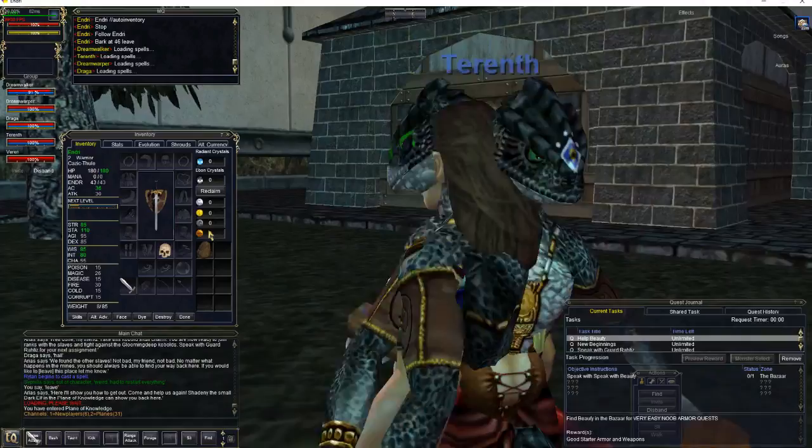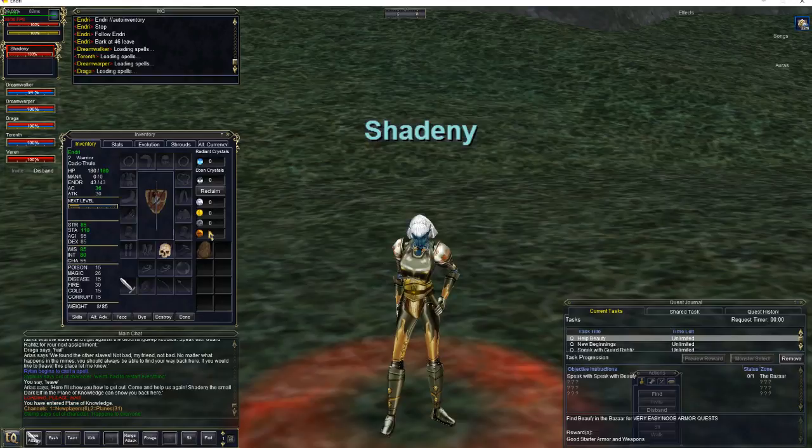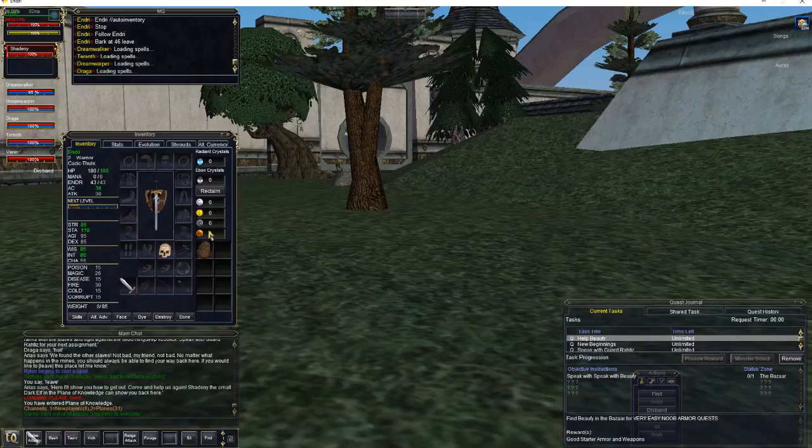With all that said, I think we're going to wrap this up for today. Next time we meet, I will meet you here in front of Shadini — if you just tell her 'ready,' she'll send you back; the slash bark works just fine for that. But next time, we're going to go over picking up the Twilight Armor pieces, and then we'll go over the buff bots that are in the Guild Lobby.